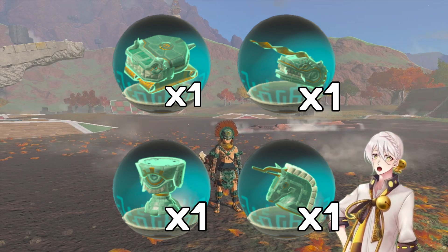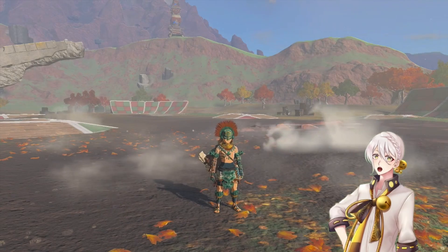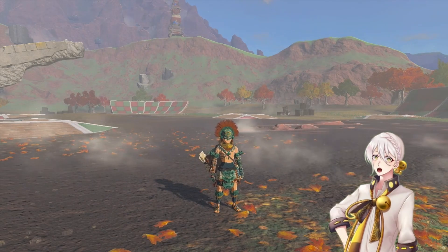To start, we're going to start with the most basic design, which is one homing cart, one construct head, one beam emitter, and one shock emitter.